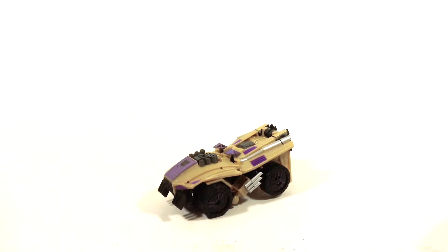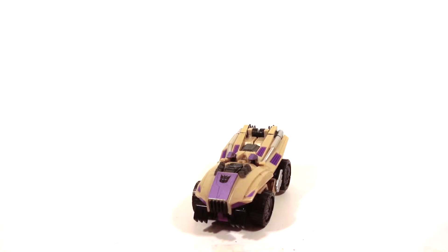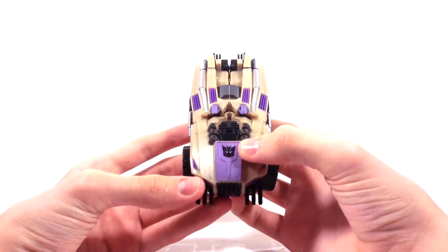So as you can see, he's in his — I guess it's kind of an SUV thing. I honestly don't know what this is supposed to be, some sort of Cybertronian armored vehicle or something. But I really do like the paint apps on this and just the overall way it looks. Coming in close here, you've got a really nice Decepticon logo, really large and really prominent, which is really nice.